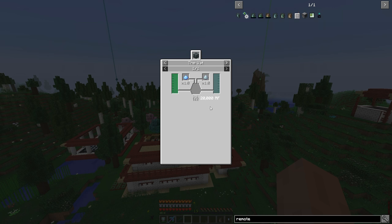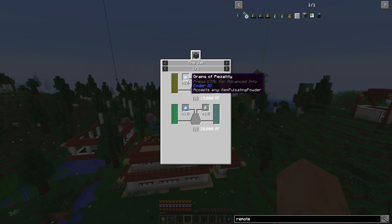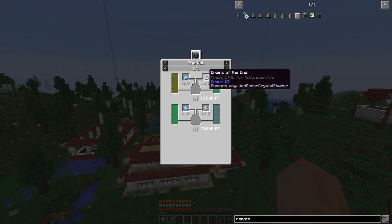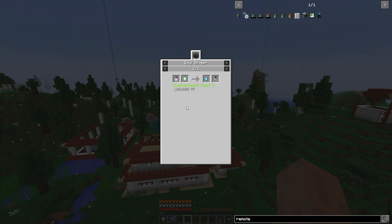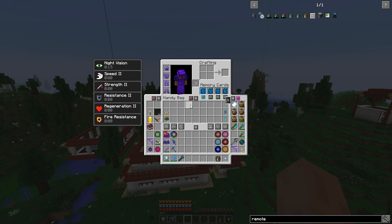We also need Dew of the Void, so it's tiered. To make Dew of the Void in the vat, you need the nutrient distillation — we're already making that — plus the grains of the pulsating crystal and grains of the End. Grains of the End come from the ender crystal, made with a vibrant crystal and an enderman vial. So we'll need access to both endermen and shulkers.